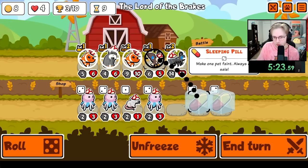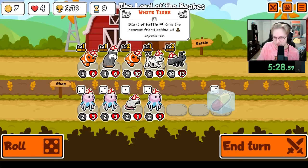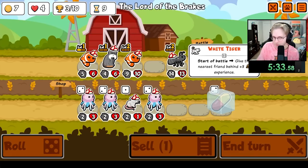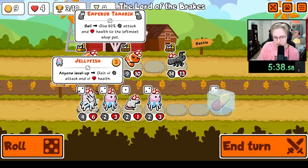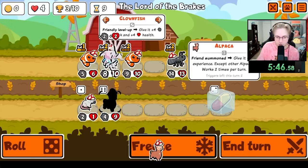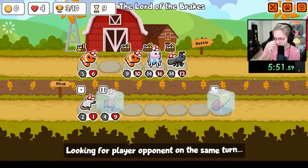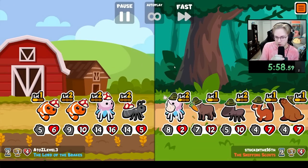The triple Jellyfish is kind of enticing. I think I'll do it — because I have so many Clowns, and hopefully if I get the Alpaca... oh my goodness, it's exactly what I want! And then we can Alpaca the Oyster. So now we just want a level 2 Alpaca.